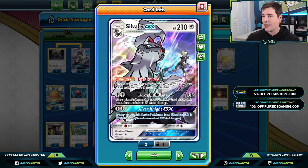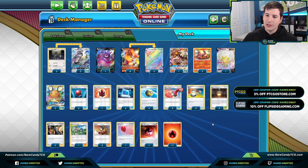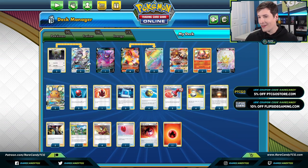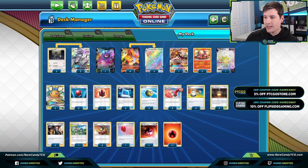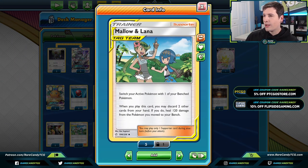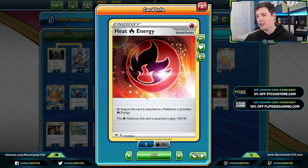Disc Reload is still a very solid ability: draw until you have five cards in your hand. One of the big downsides to a Welder-based deck is that especially in the late game, if your opponent goes Reset Stamp into a knockout, you don't have a Welder ready for your next attacker. Disc Reload is really good in the late game to make your hand Stamp-proof and Marnie-proof. Brave Buddies also isn't a horrible attack for two colorless — 50 plus 70 if you played a supporter.